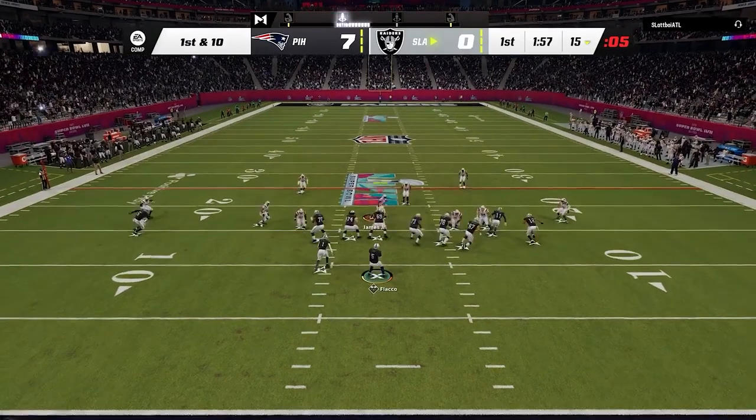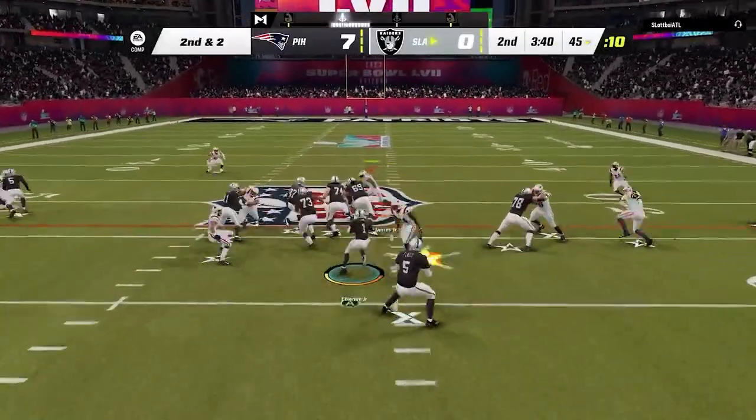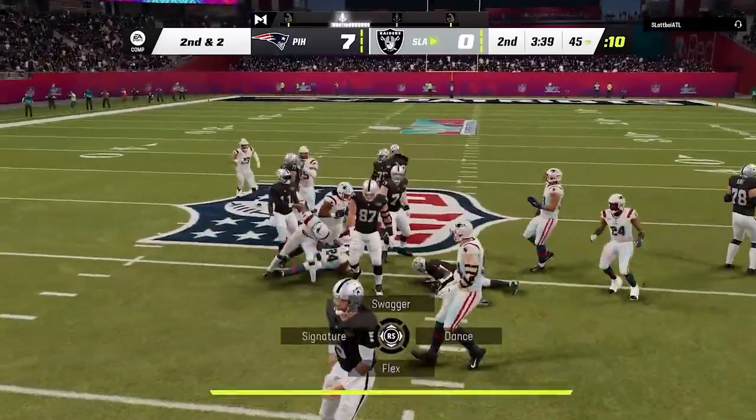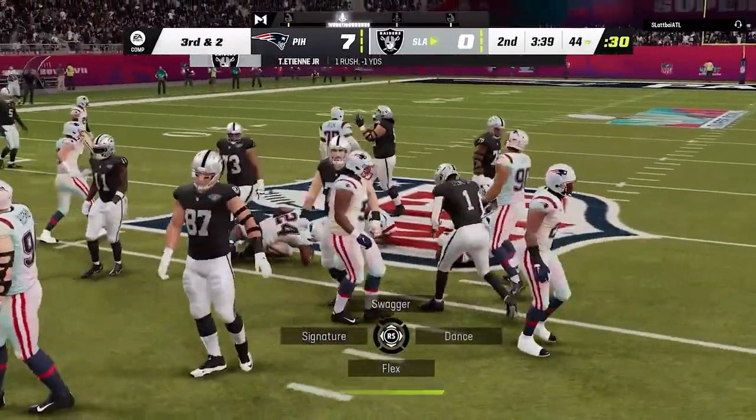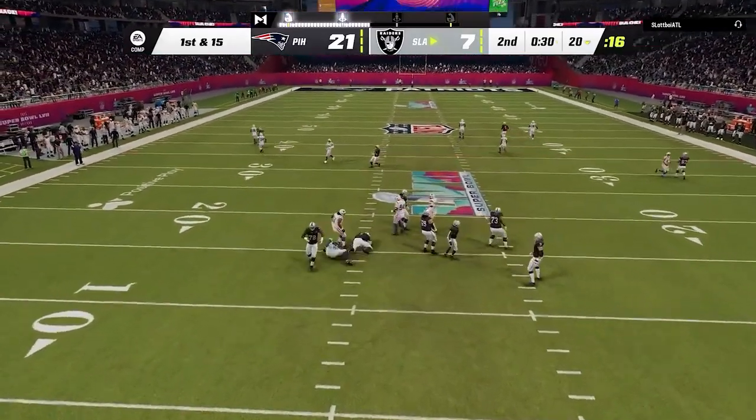Now, you can use Secure Tackler all over the field, but having it on your user is where it can be most effective, because if you do shoot a run gap or get to the ball carrier quickly, you don't have to worry about them breaking tackles against you. With that being said, let's go into Practice Mode and see how beneficial this ability can be for our defense.